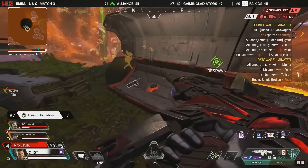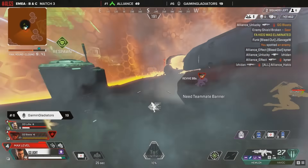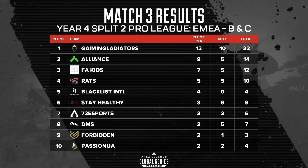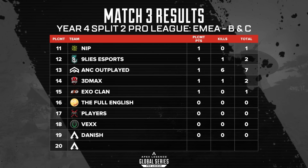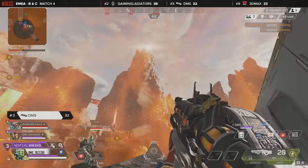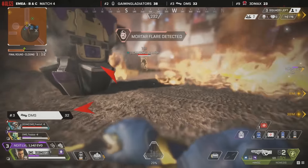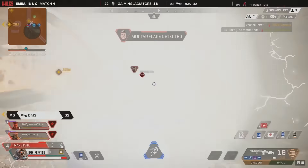It's a two-squad situation: Alliance versus FA Kids. GG takes damage but outputs even more, and Gaming Gladiators take home the final game on Storm Point, asserting their dominance seen so many times in EMEA. What did GG do here? It's an evac — all or nothing — but instead they hit the banger, making it much more difficult. They give that up. Not just the evac tower to get back up, but also the mortar flare to spread out, using the warhacks that become available.